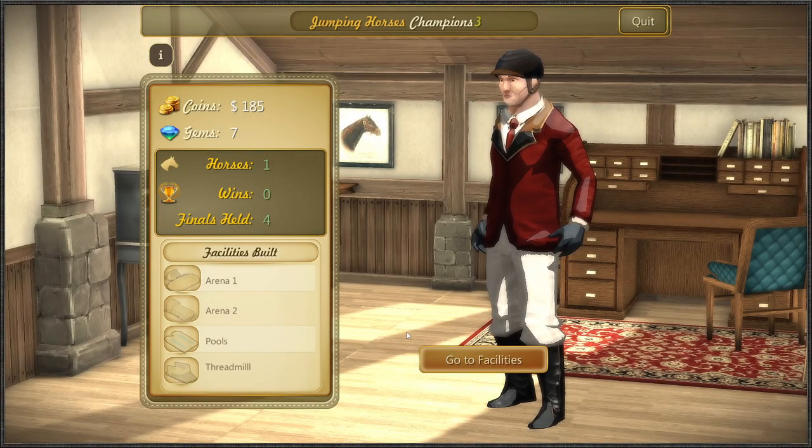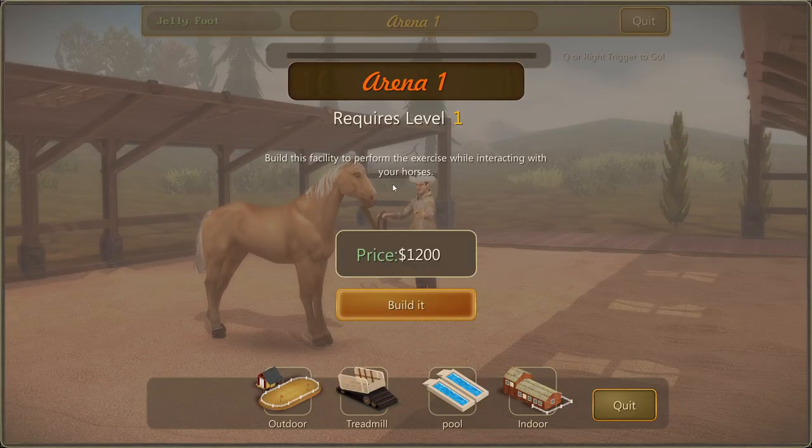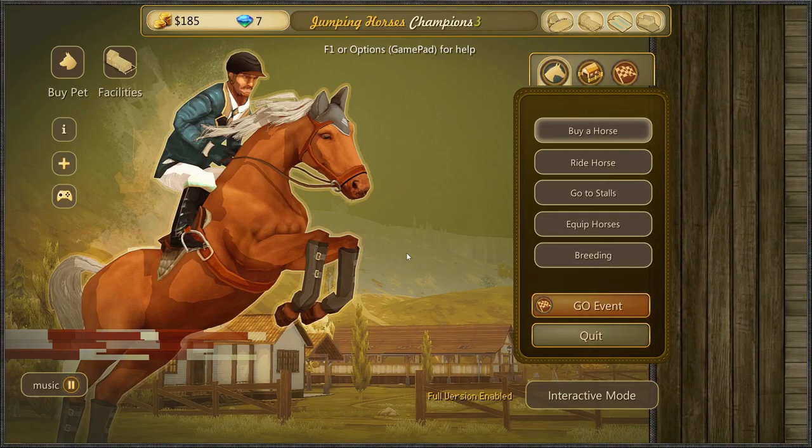This is the office. My character's mental - he's had better days. I don't know what the gems are about and it seems really hard to get money in the game. You can buy different facilities to train your horse - an outdoor school, treadmill, pool, indoor school - but it seems way off that I'll be able to afford that because I'm just not getting any money. It's ridiculous.